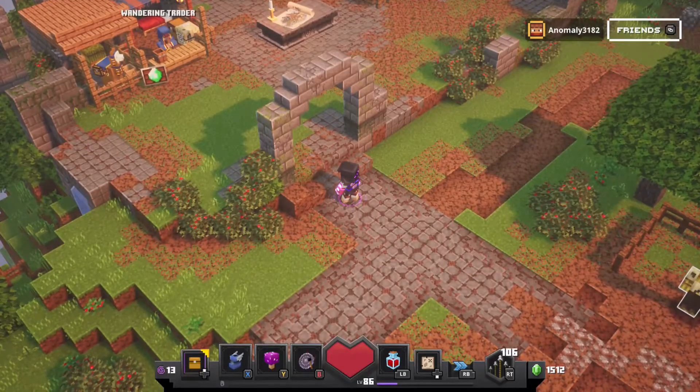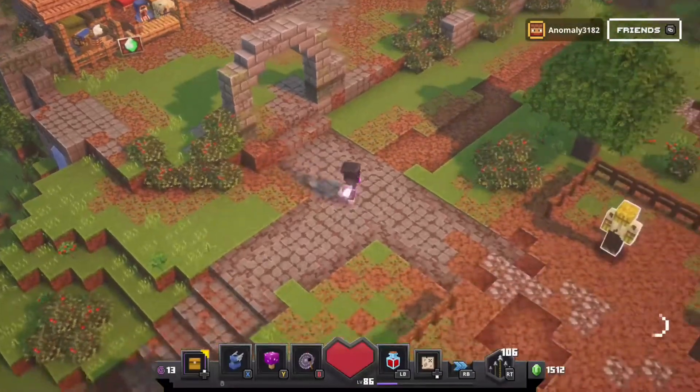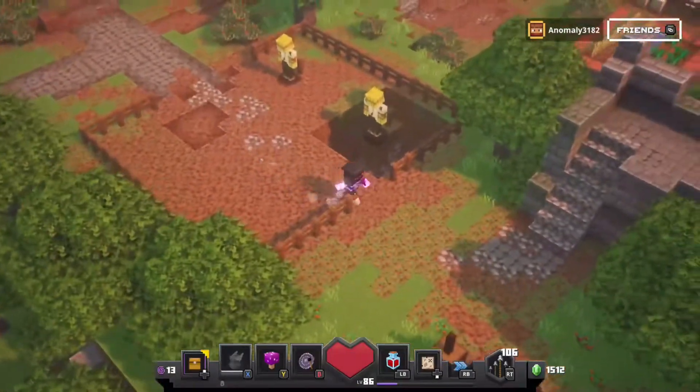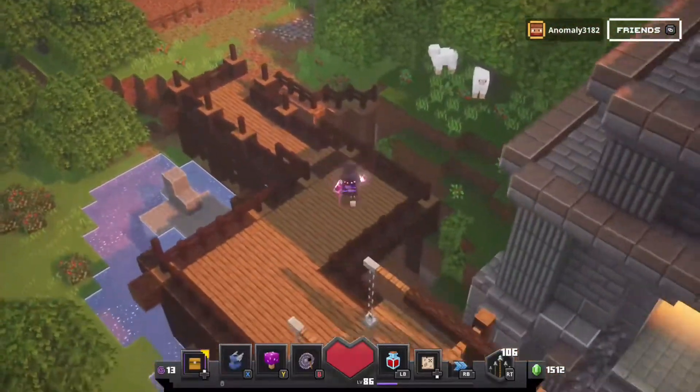Hey guys, hope you're having a good day. Today I'm going to be showing you how to get the secret mushroom level in the church. You want to go over to the church — remember, you have to unlock all the runes first.